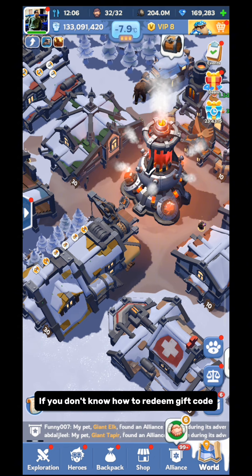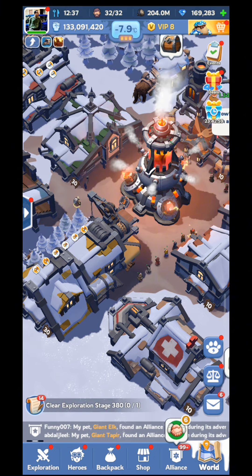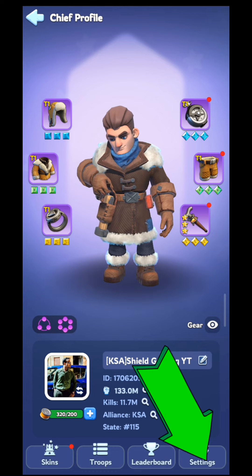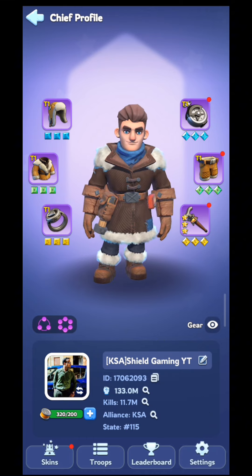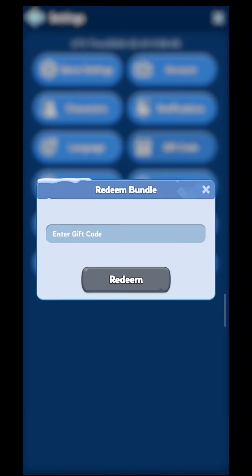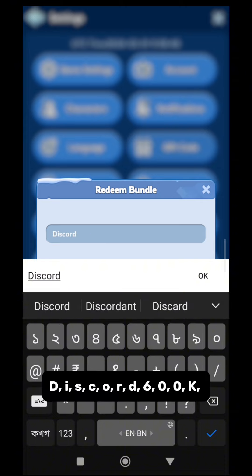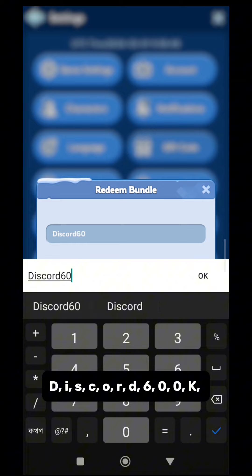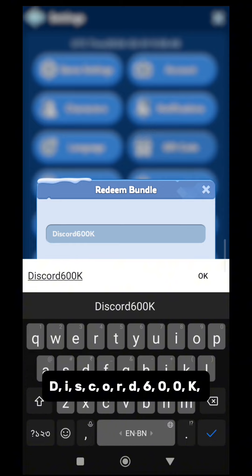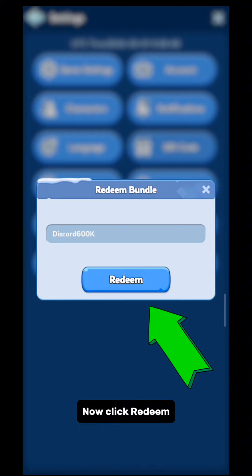If you don't know how to redeem a gift code, click the profile picture on the top left corner. Now go to Settings and click on Gift Code. Now type the gift code carefully: D-I-S-C-O-R-D-6-0-0-K. Now click Redeem.